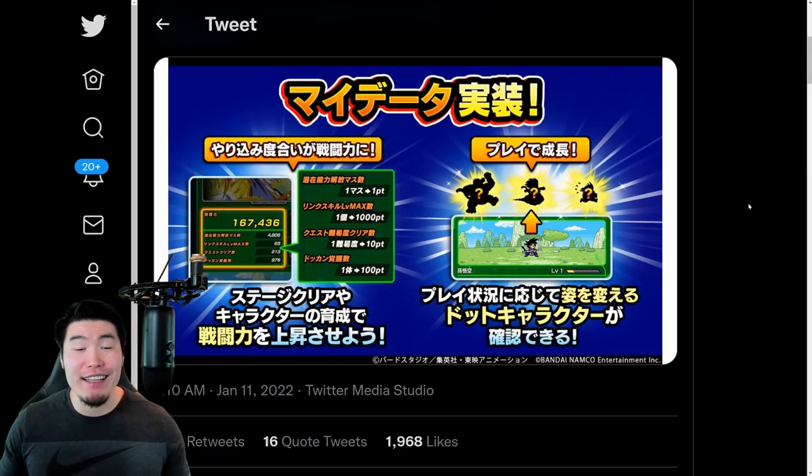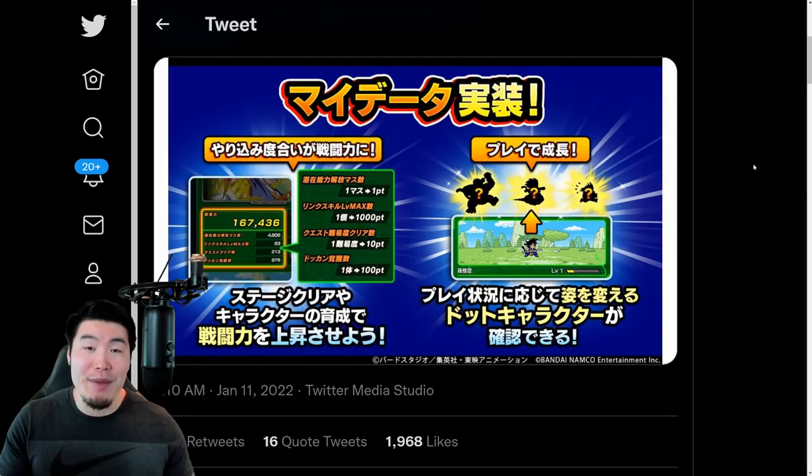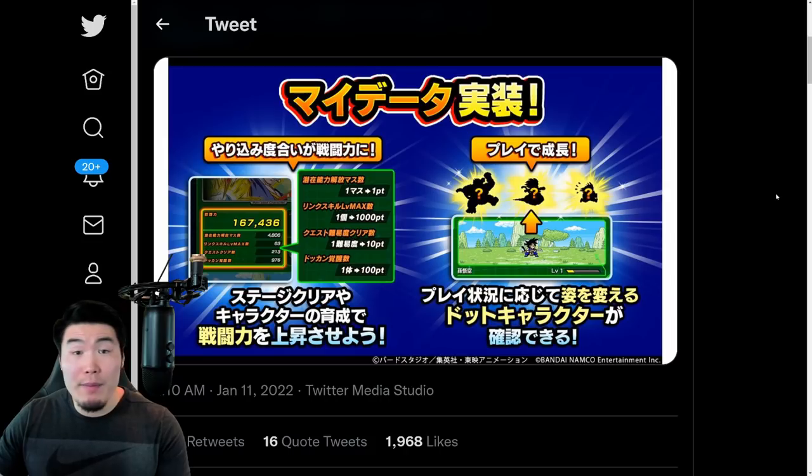So, with that said, let's start with the first thing, which is a My Data Page, which displays a bunch of information about your account, such as an account power level based on a number of different factors, which we'll talk about in more detail in a second. And also, at the bottom of your page, you'll find this little pixelated Goku who will level up and evolve as you play the game.